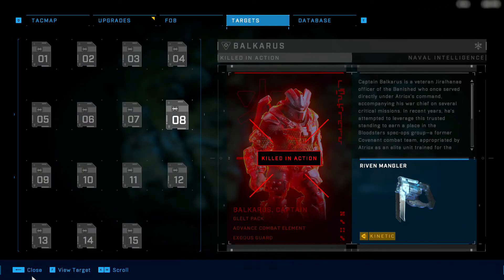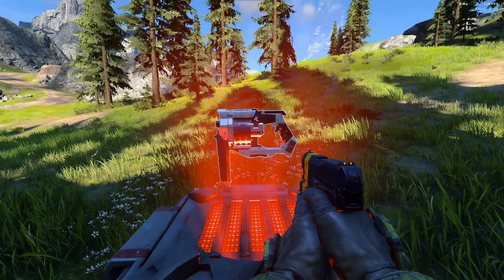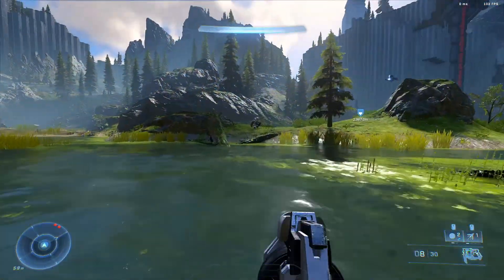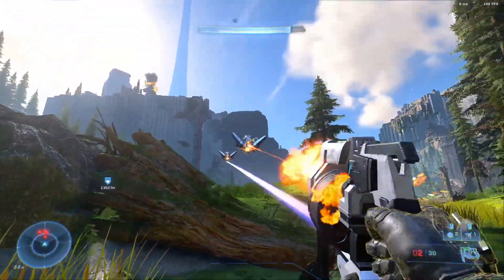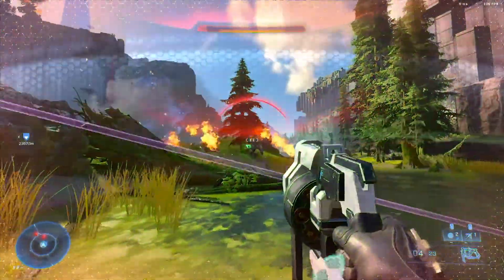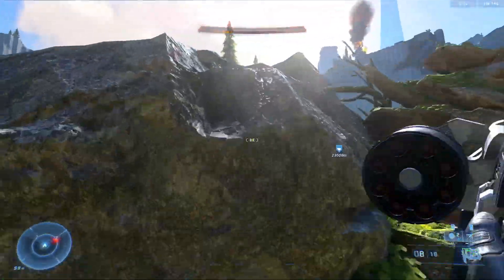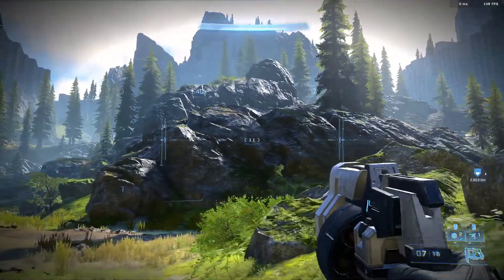Number eight on the list is a perfect go-to weapon — the Riven Mangler. This upgraded kinetic weapon variant shoots multiple bolts with each pull of the trigger, making it really good at knocking off enemy helmets and taking out unarmored targets. It has a faster bullet velocity than the standard Mangler, so it goes further distances before it starts to arc. And it has a higher ammo capacity, so you can stack up on ammo and take it through long campaign missions, almost never running out before you find another kinetic ammo box.